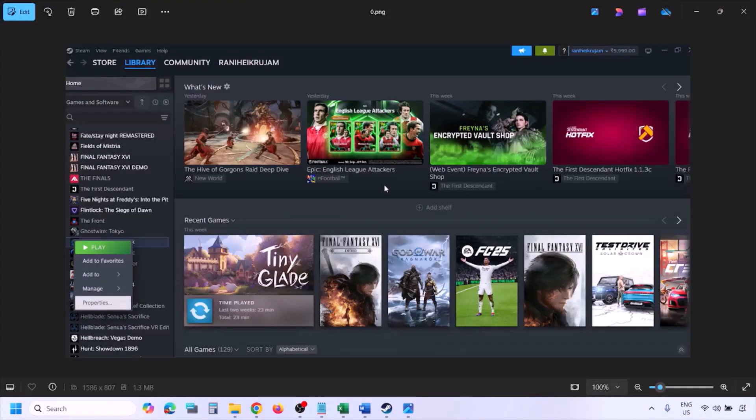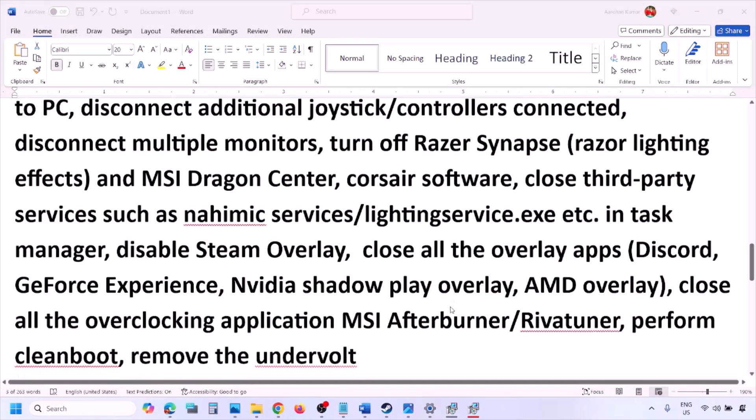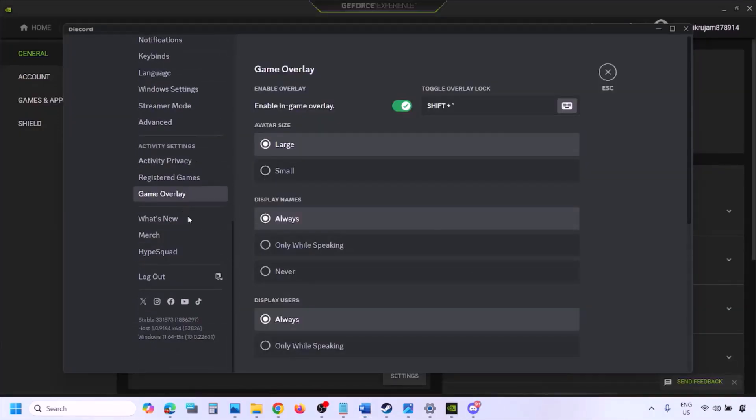Disable Steam Overlay: go to Steam, go to Library, find the game, right-click, select Properties, go to the General tab, and turn off the option that says Enable the Steam Overlay While in Game. If it's on, turn it off and check. Also, if you have Discord, go to Discord Settings, go to Game Overlay, and turn off Enable In-Game Overlay if it's on.